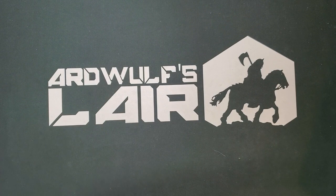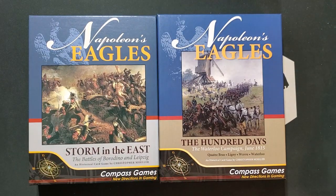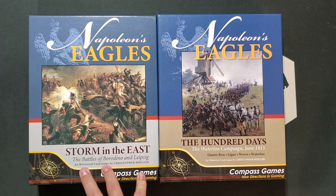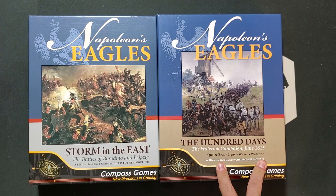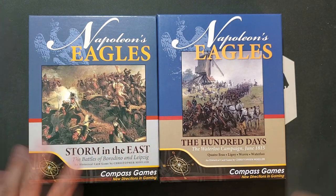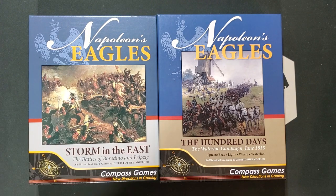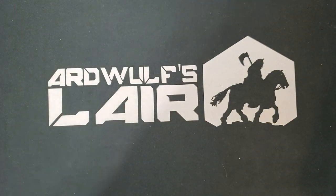Thanks to the prices, I became ensnared by the idea of a quick game I could play between big games or big game turns. So I picked up Christopher Moeller's two games: Napoleon's Eagles — a Napoleonic card game. The first one, Storm in the East, has Borodino and Leipzig. The second, 100 Days, has all four battles of the Waterloo campaign. I've given them a quick look and they look really good. This is something I'll bring to conventions as a filler game — and that may be shortchanging it a little bit, but if so, I apologize.